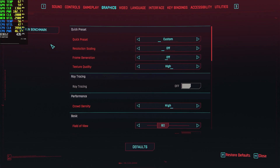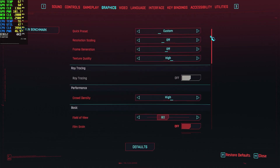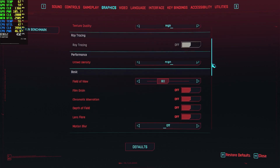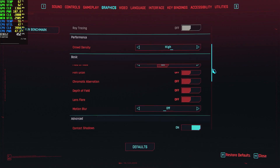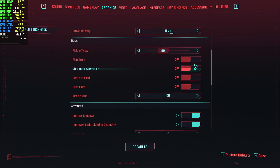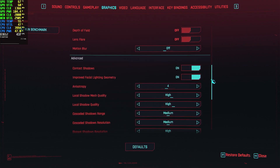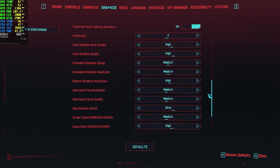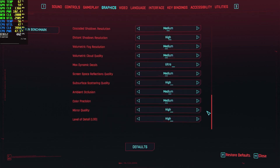We're not running FSR 2 or XESS or anything like that because we're at 1080p and it actually looks kind of horrible. So we're running high texture settings because we have 8GB of VRAM, that's not a problem, and we're running a mixture of high and medium settings which I have tweaked around with to see what settings produce the best performance, and this is what I came up with.